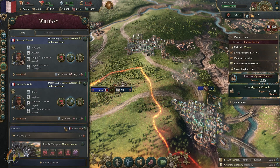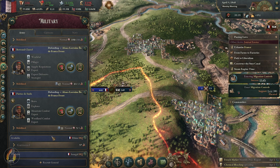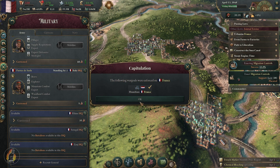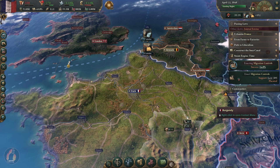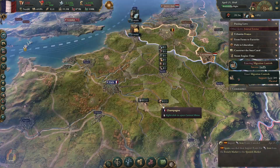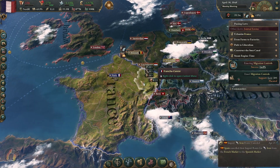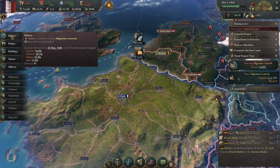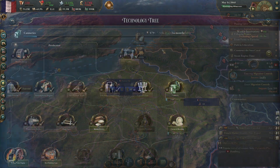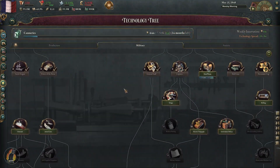Let's do canneries because that's very good for the food industry. These guys are all defending — that's totally fine. Well, we've been humiliated in a war, so that's fine. It just says to me that before we take on Turin we need to increase our military technology — which we might actually do.